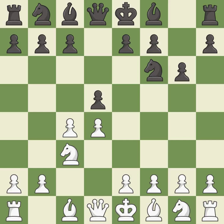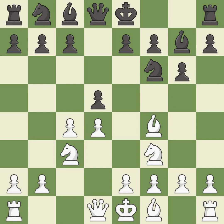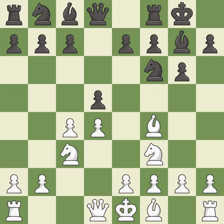The Grunfeld Defense uses this pawn push to gain space in the center and attack the c4 pawn. Nf3 supports the d4 pawn and puts pressure on the e5 square. Bg7 puts the bishop on the long diagonal in a move called a fianchetto. Bf4 develops the bishop to an active square where it controls the center. Castling gets the king out of the center and activates the rook.